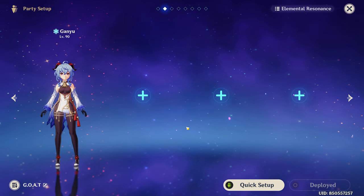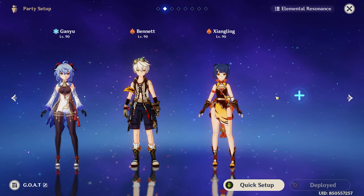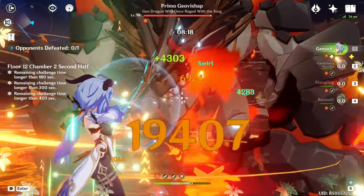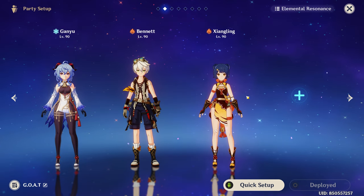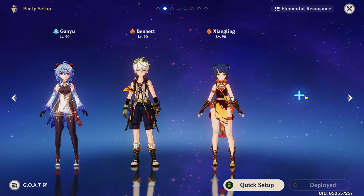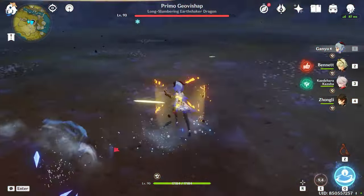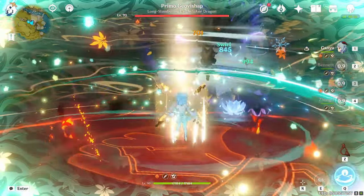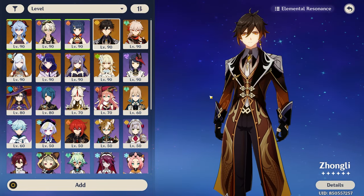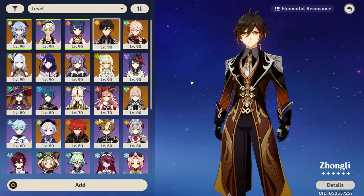Moving on to team comps — Ganyu has various teams depending on the playstyle. For Melt Teams, you will obviously require a Pyro character, oftentimes Xiangling or Bennett. Bennett can act as the healer, attack buffer, and Pyro battery to Xiangling all in one, while Xiangling's Pyronado gives off-field Pyro application for you to melt all your charged shots. This is especially strong as Xiangling's Pyronado has no ICD, which works in conjunction with Ganyu's charged shots that also have no ICD. For the last slot, this can be filled by either an anemo character such as Kazuha, or a shielder like Zhongli. Zhongli in particular is a great party member for Ganyu as he prevents her from getting interrupted during charged shots, which would otherwise lead to very massive DPS losses.